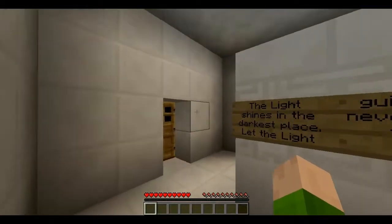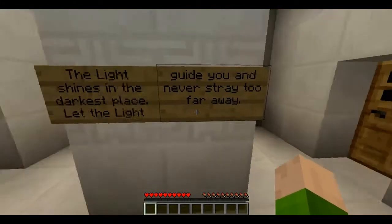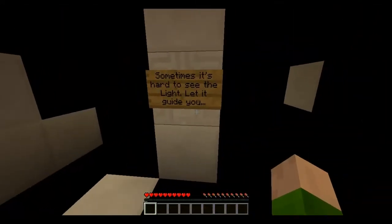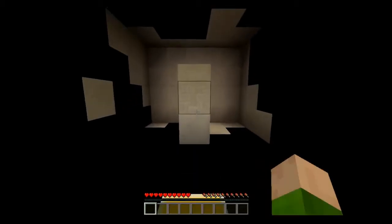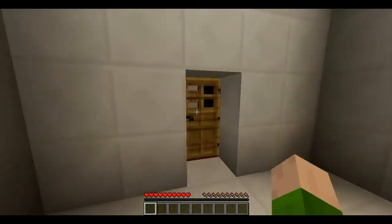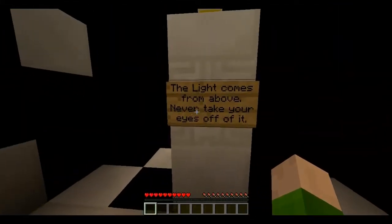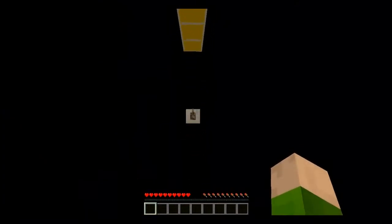You might hear some sounds in the microphone. Are the light shines in the darkest place? Let the light guide you and never stray too far. Let's go this way. Sometimes it's hard to see the light, let it guide you. This is a parkour map by the way, it looks really nice. I don't know where the parkour comes in. If the light comes from above, never take your eyes off of it. I guess this is kind of like a guide — tutorial type thing.